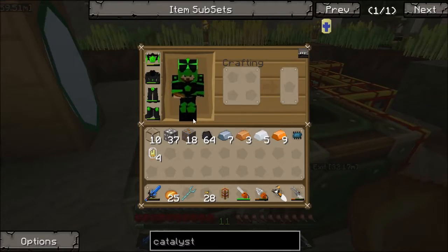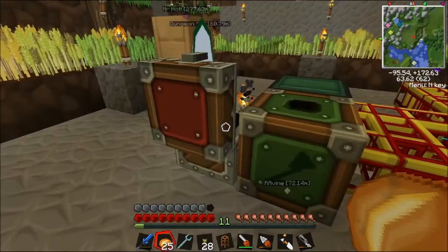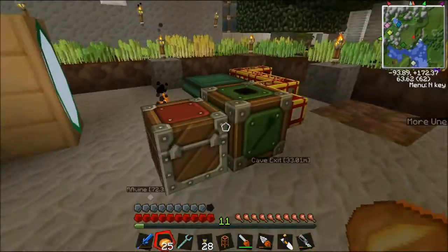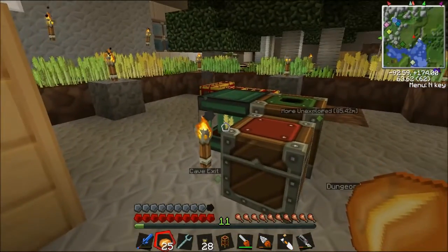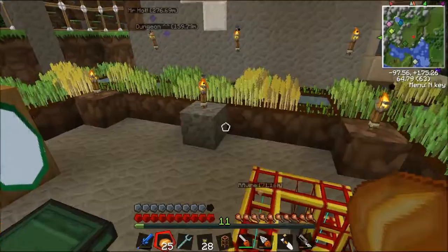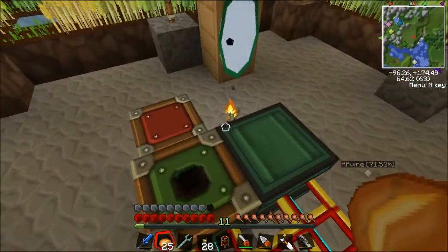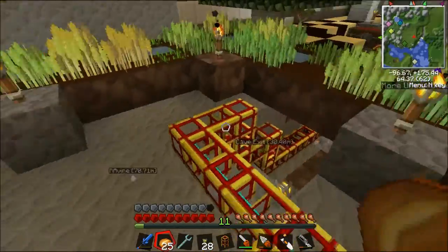I've been mining deep in the lower levels and found so much tin. But the ore spawning rules have changed. I was on forums asking where all the copper had gone, and they said the spawning rules are different — look above level 30. I looked above level 30 and found a little bit, then around level 45 it seemed to increase. I've been mining there and it's okay — I still don't get as much copper as tin, but enough to keep me supplied.